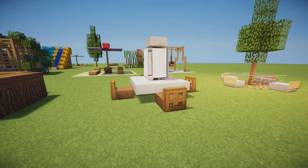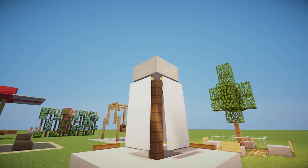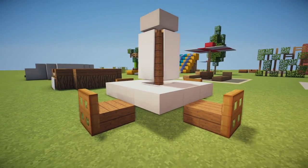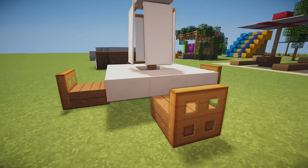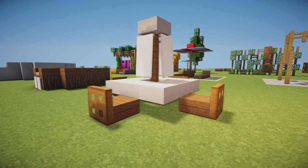Next up we have a really nice garden table and chair set with some fences in the middle going up, a quartz slab on top, and it's surrounded in banners to represent the little umbrella you usually find on garden tables. Around the edges we have some spruce slabs with some oak trap doors on the back to represent the chairs. All together it's a super nice design and would look absolutely amazing in any garden or home.